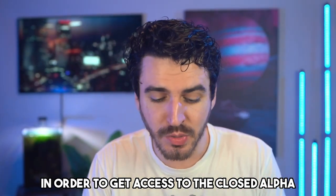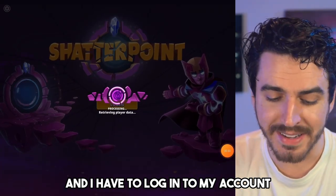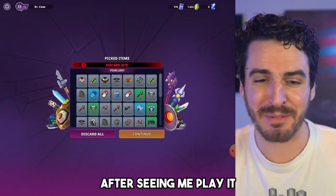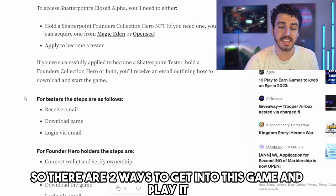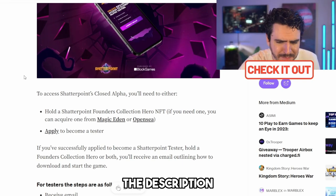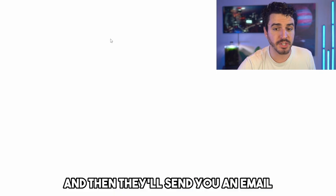To get access to the closed alpha, I have the app installed — it's available on Android and Apple — and I log in to my account to get into the game. For those of you who want access, there are two ways to get in: one is to apply to become a beta tester. I'll have a Medium article linked in the description, and if you apply from that beta article it will bring you to an application with some questions, and they'll send you an email if they accept you.